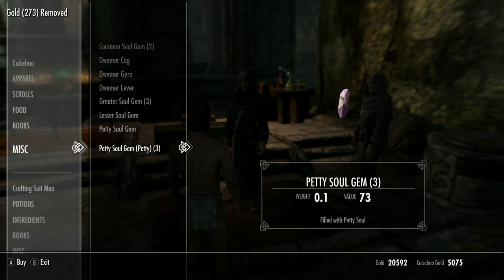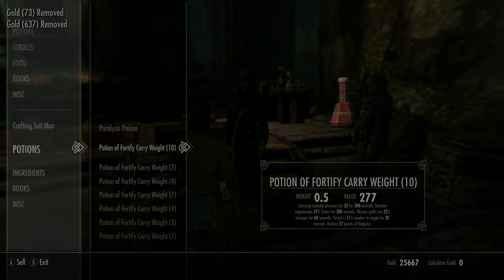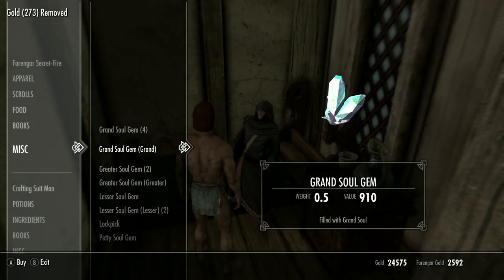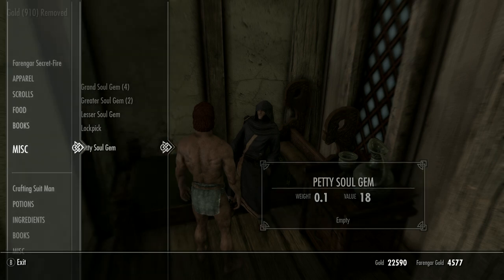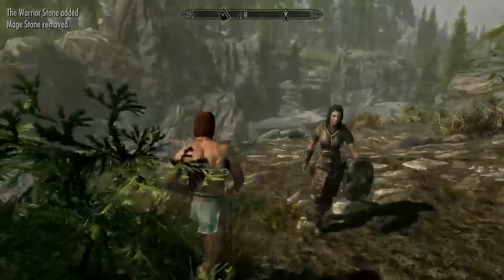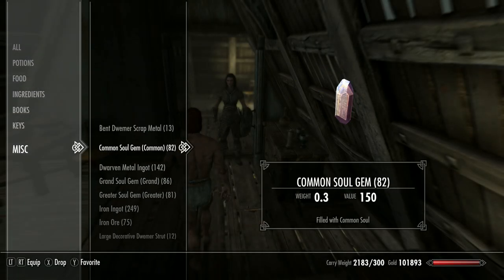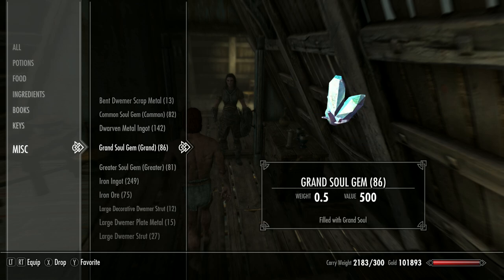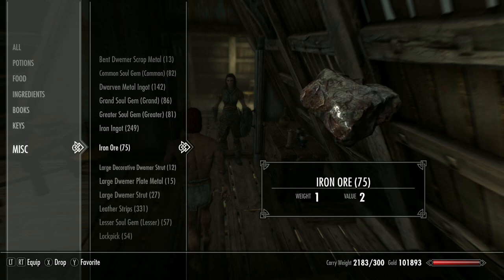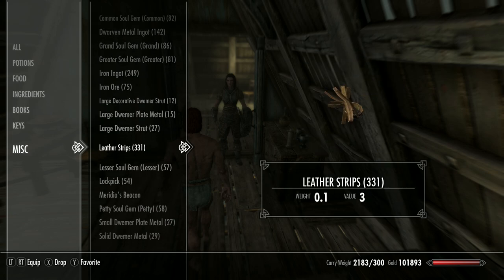Inventory resets in two game days anyway, so this cycle of travel between Markarth, Whiterun, and Riften is enough time to reset everyone each visit. Once you've sold through all your potions, go back to the Standing Stones and pick up the Warrior Stone, then sleep for the Well Rested bonus. By the end you should have loads of soul gems, silver enchanting items, and plenty of materials for iron daggers and Dwarven metal.